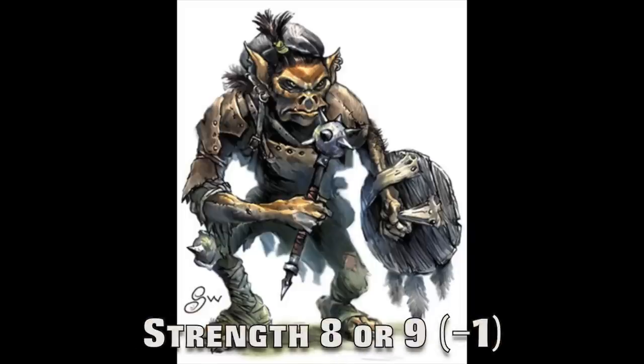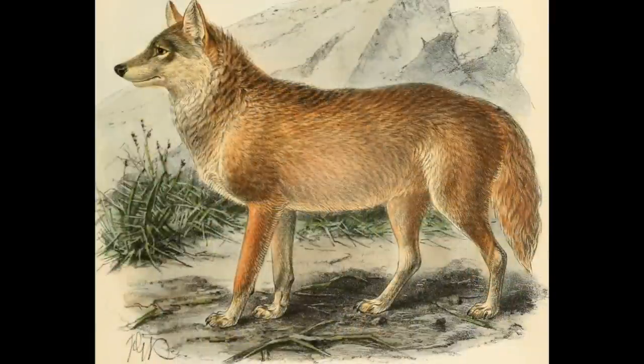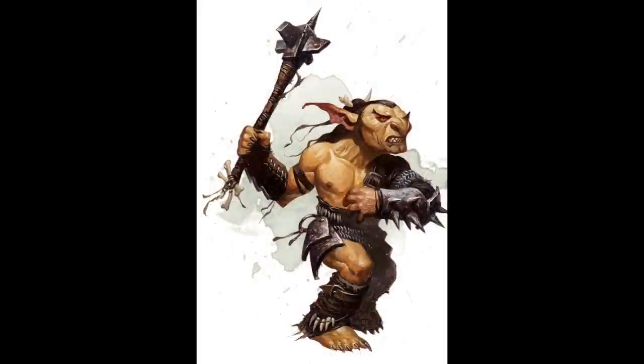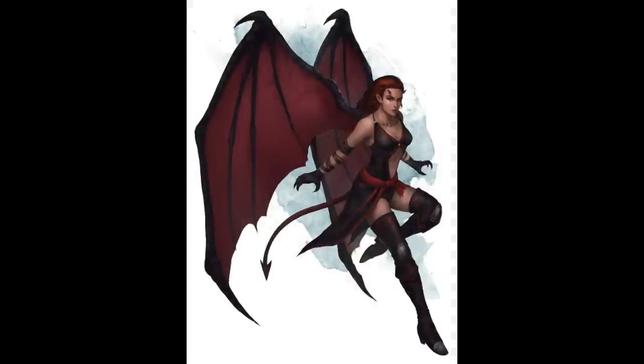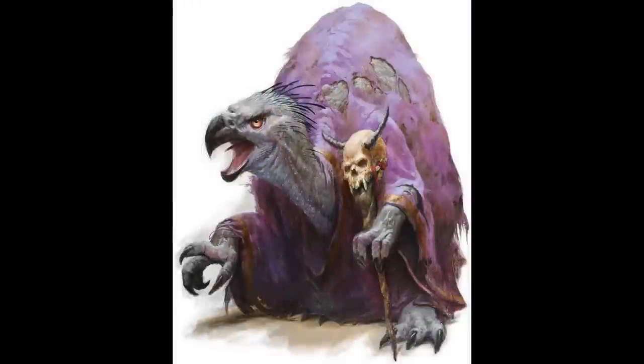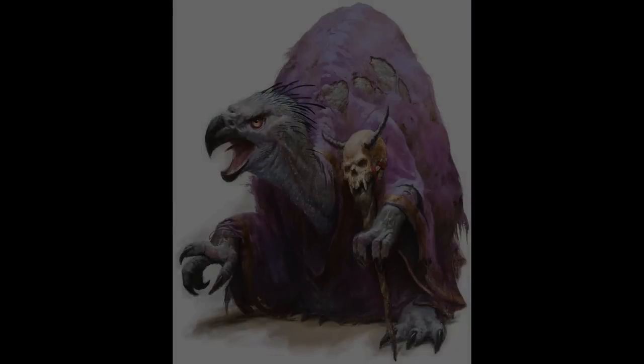Now we move on to strength score 8 or 9 with a negative 1 modifier. This is still a little bit below the average adult human, but of course is less terrible. Starting off with animals, there is the Baboon, Jackal, and Wild Dog. Another staple icon here is the Goblin. Also with negative 1 strength is the Mudmephit, Succubus, and Myconid Sprout. A good representative of this strength rating is the Monster Manual generic NPC Mage, as lots of full casters have underdeveloped strength in favor of higher mental ability scores. The highest CR is 17 for the Nagpa, and the lowest is still CR 0 for things like Giant Fire Beetle and the Boggle.